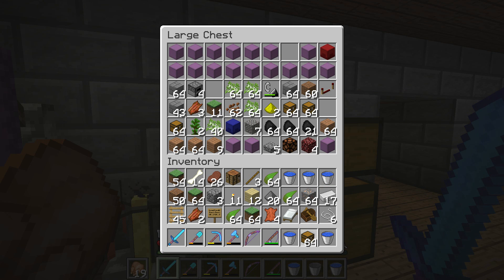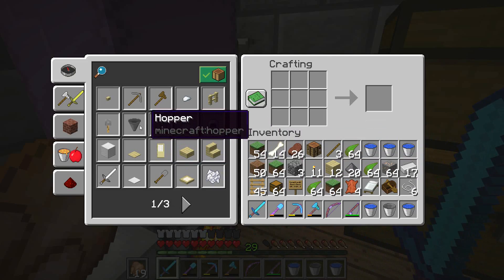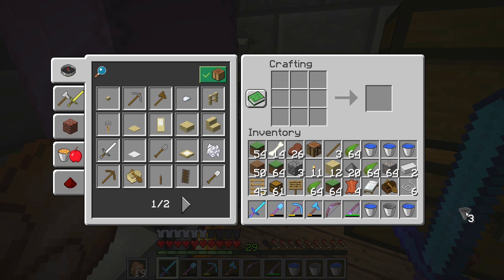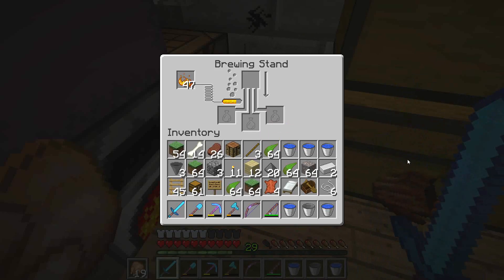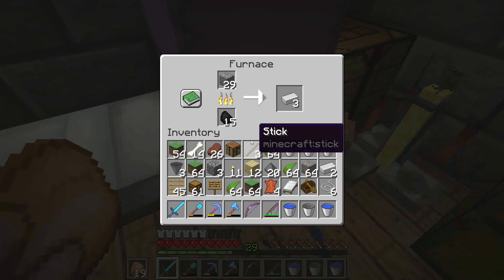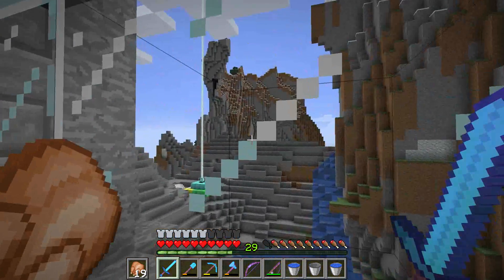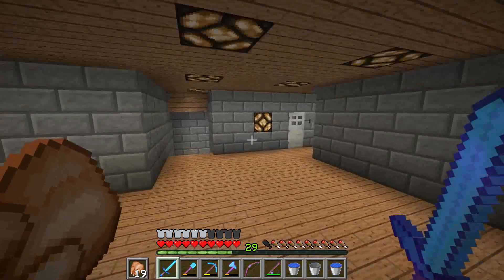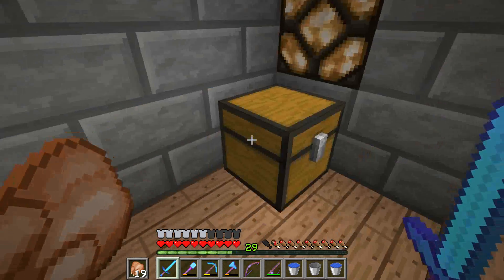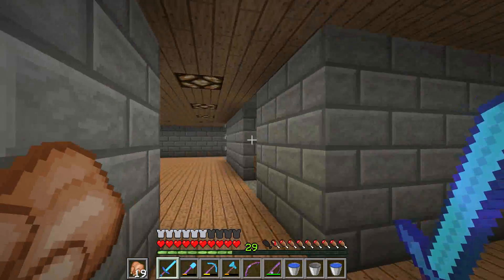We want to craft hoppers and then put these throughout the dirt. We've got iron smelting up there.